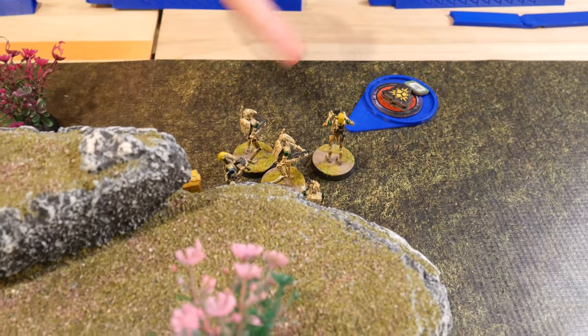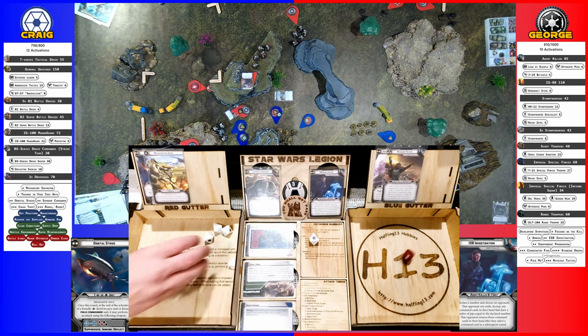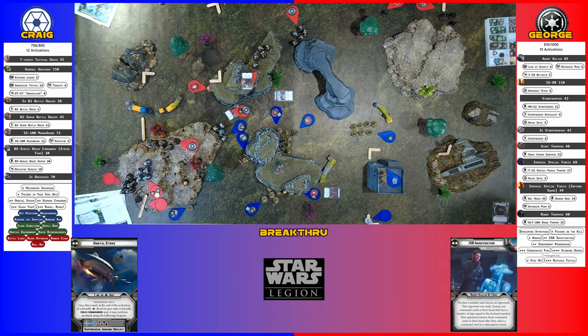I'll do these green guys — they'll aim and shoot at the blue squad. After this round. Look at that — a crit. A crit. I'll spend my aim. Another crit. Want me to re-roll the one block? Two blocks. I did get two blocks. Suppression. Yeah, I'm going to need suppression from your side.